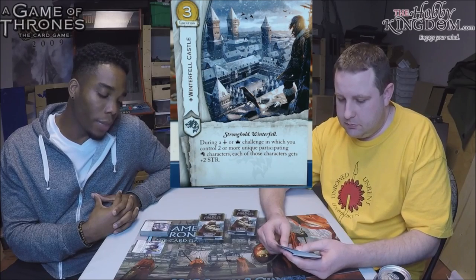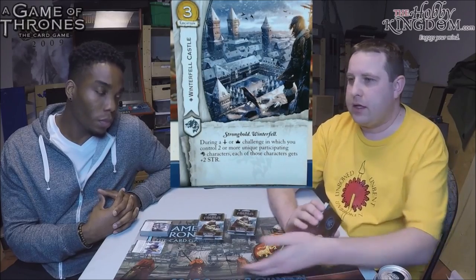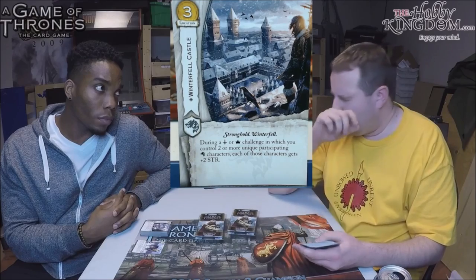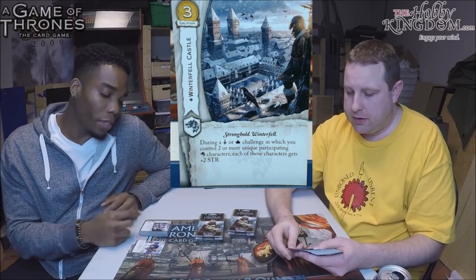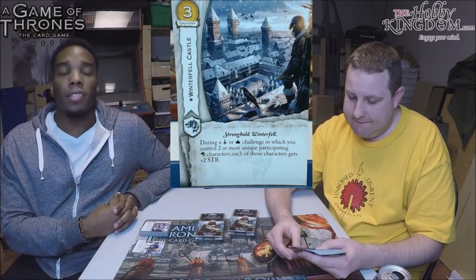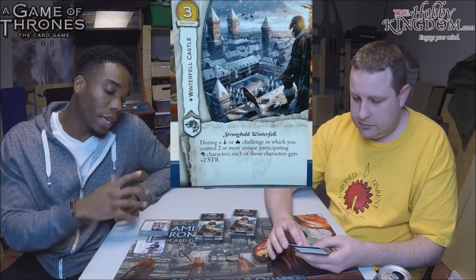The limitation of needing two unique Starks is a problem, though a good player pointed out that unique direwolves count too — Stark has quite a few uniques across all cost spectrums. Putting Robb and one of the unique wolves into a military challenge is two more strength, which can help get Put to the Sword off more consistently. The three-cost economy hit is the main concern — getting it out while affording all your unique characters and setting up that situation seems tight.